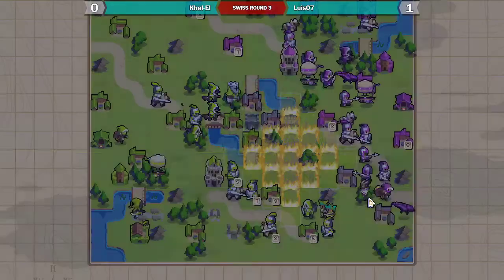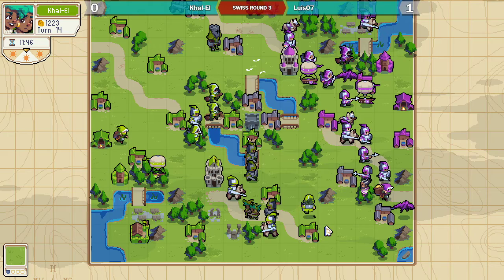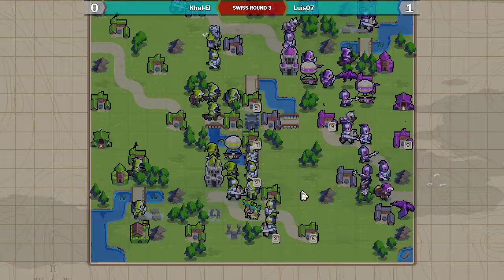Emmerich does have fast charge, so he can get another crystal in pretty quickly. Luis is focusing a little bit more on the lower side. I guess he's thinking he can come back in time to defend if Kalil goes for the HQ.